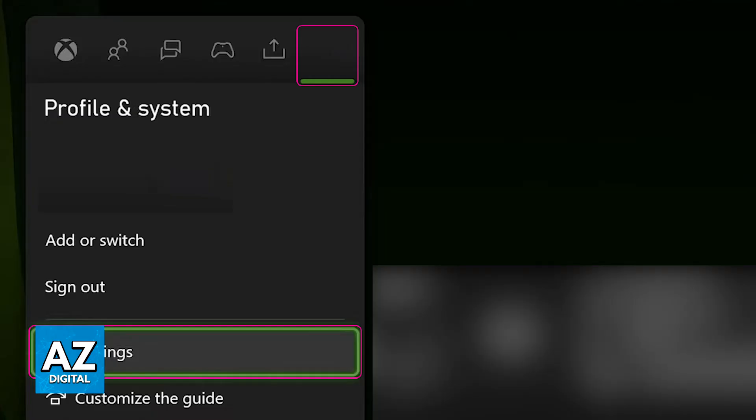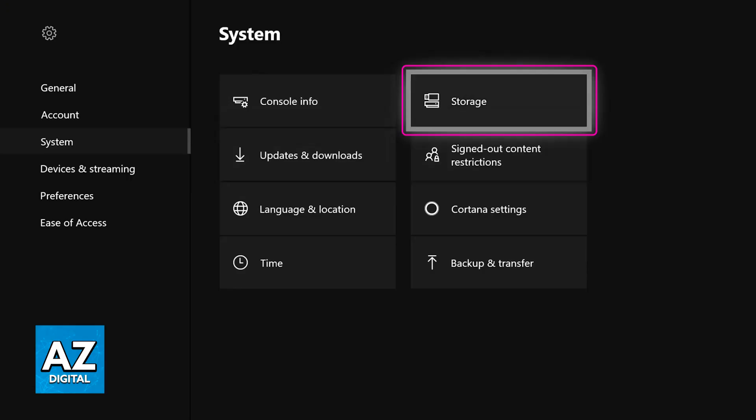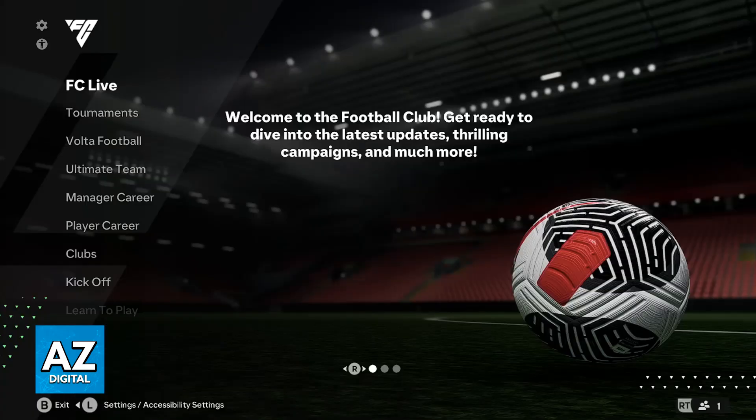The next thing to consider is to clear the cache on your console. If you go over to the storage settings on your Xbox console, you will be able to find the option to clear the cache, but still keep all of your game data. This can usually free up clogged memory that can then be used to alleviate these issues, not only with EAFC 24, but all other applications and games that you run.